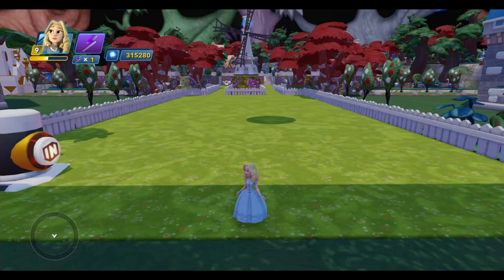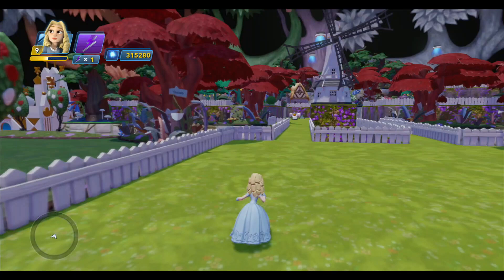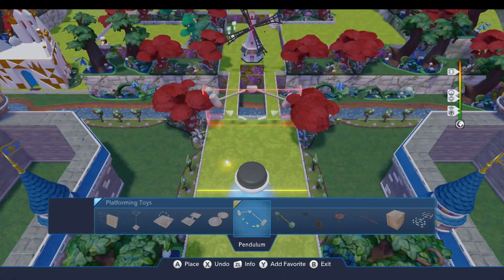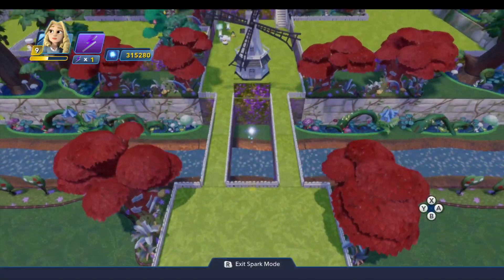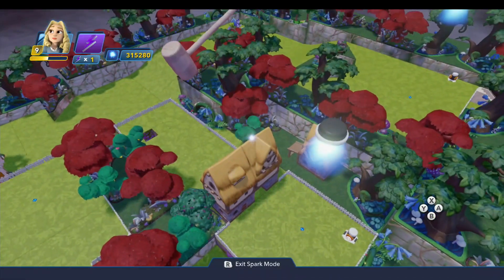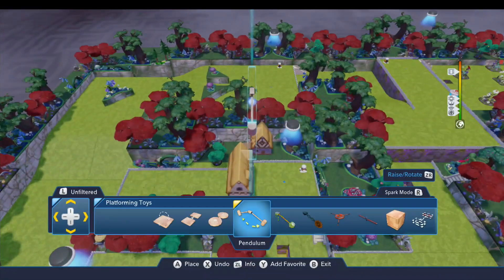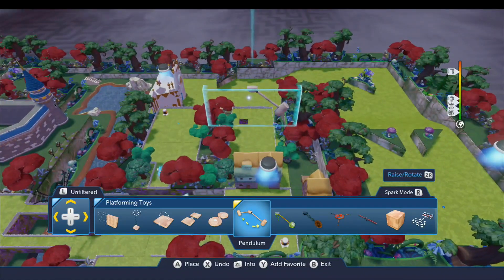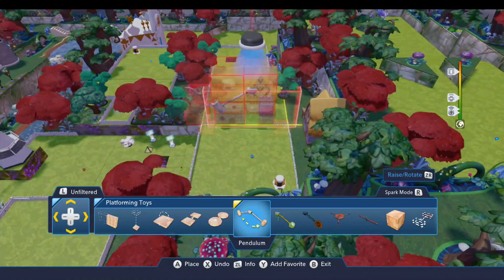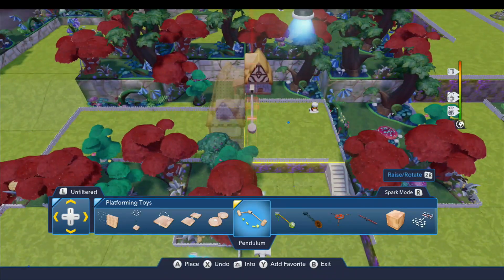The first thing I want to do is add in the rest of the obstacles. I added in some of them during the build exercise, like the terrain slopes and the hedges, but now I want to add the rest. We're going to begin on hole number two with the pendulum. I've dropped these ahead of time to save scrolling, but you'll find it under the Platforming Toys. This needs to sit right down here in front of this door.